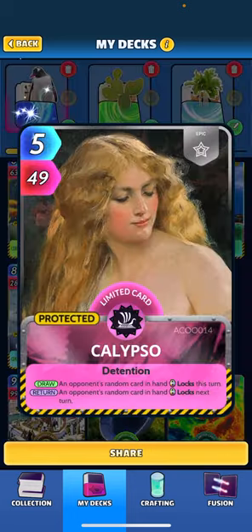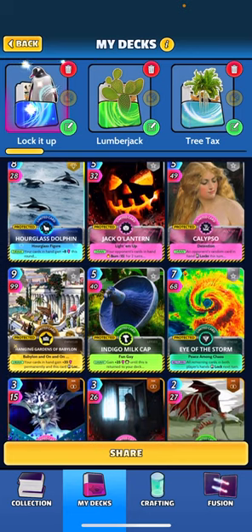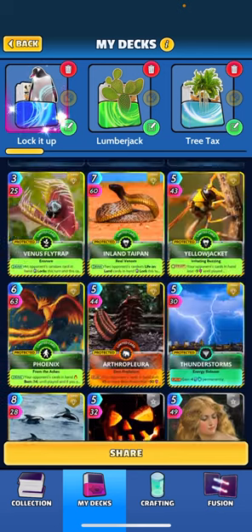Other locking cards: we've got Calypso, who says when drawn an opponent's random card in hand locks this turn, and once returned, an opponent's random card in hand locks next turn. So she's going to be locking down two cards. Originally I had Merlin in this deck but it was too expensive.